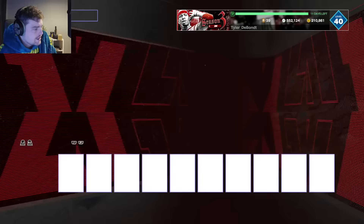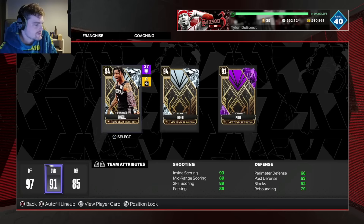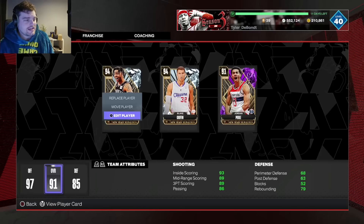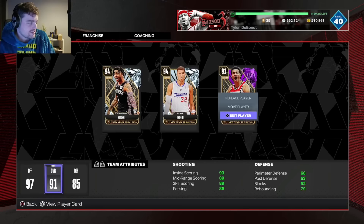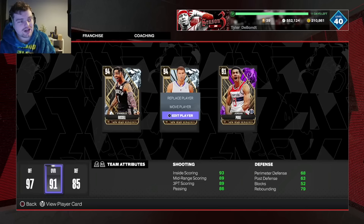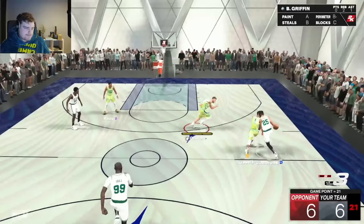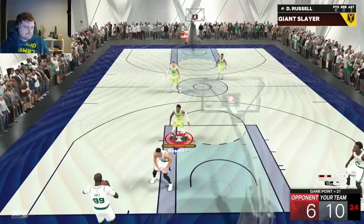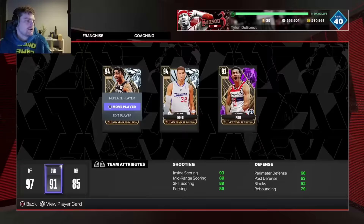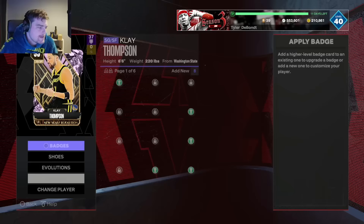We got Luka Evo'd. We still need 6 steals from D'Lo and 9 steals plus 14 blocks from Blake. The 14 blocks are going to be rough. I finished D'Angelo Russell's steals quickly — he has a decent steal rating so it was easy — and got him upgraded. Since I'm no longer trying to get steals with three players simultaneously, I put in Klay Thompson to get his Evo done: 25 fast break points and 10 layups.